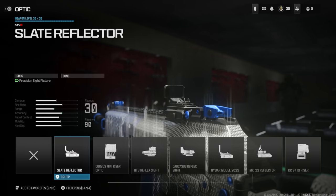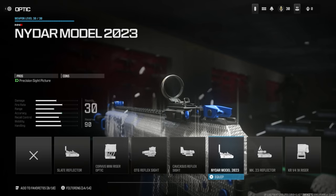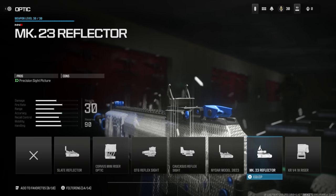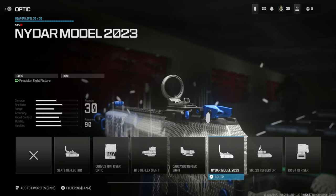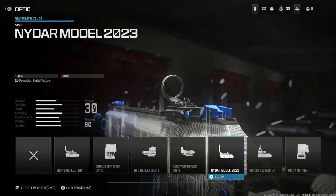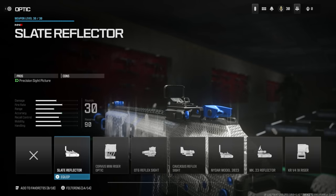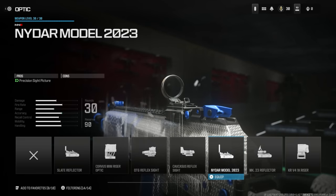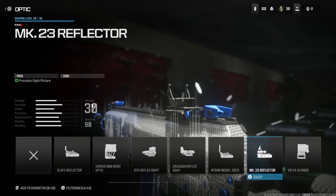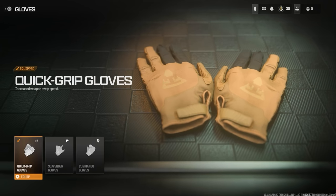We also see new and returning attachments. I don't want to go too far into depth here because there are dozens — maybe even hundreds — of attachments added, since it's the same system as MW2 where attachments are unlocked per weapon. Notable returning optics include the Slate Reflector, Nidar Model 2023 from prior Sledgehammer games, and an ELO sight dubbed the MK23 Reflector — which I'm incredibly happy is back. I've missed the ELO sights tremendously.